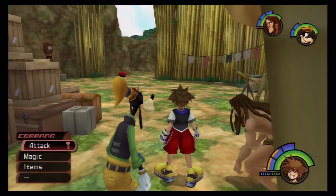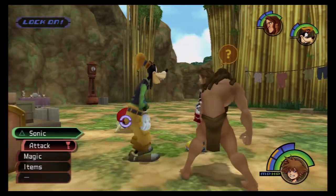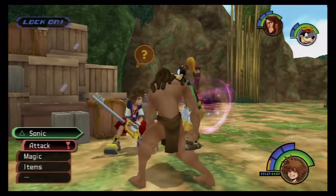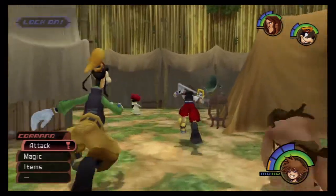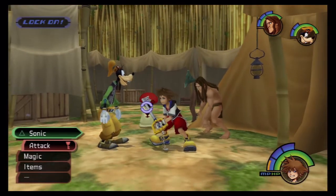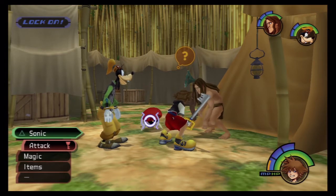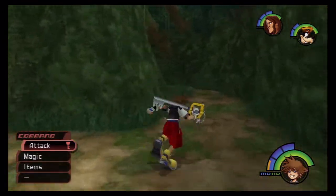Head on back up towards the treehouse and find her. This enemy here is an interesting shuffle-type deal — it does a certain animation and depending on the animation you shoot a certain type of magic at it. This gives you very useful items you're gonna need for synthesizing, which is creating weapons and such. You need to mess about with these guys to get the ultimate weapon, since you need to synthesize everything in the synthesis shop, which I don't think we've unlocked yet. You'll get to that at a later time.